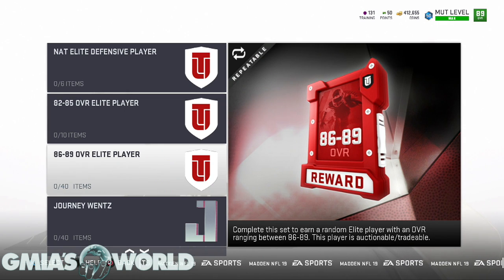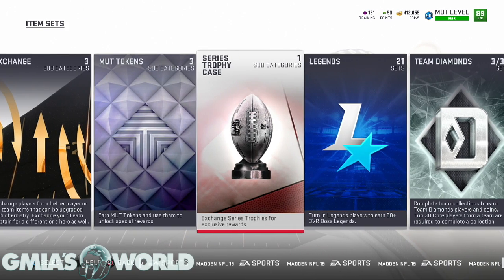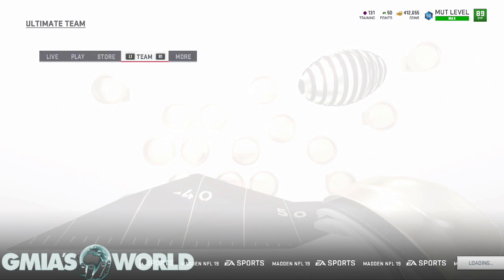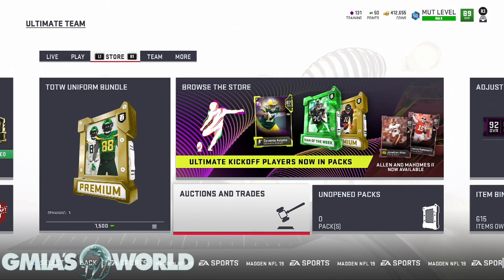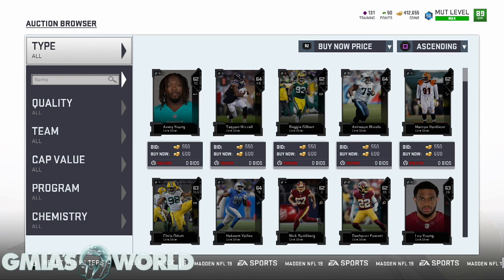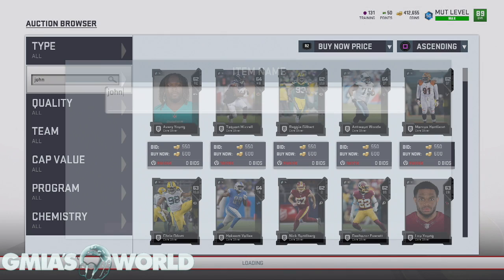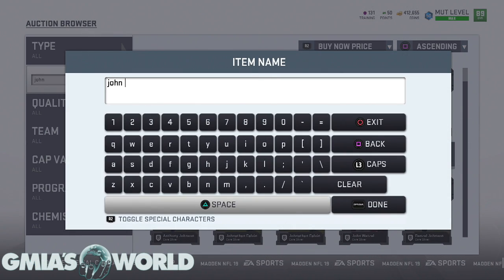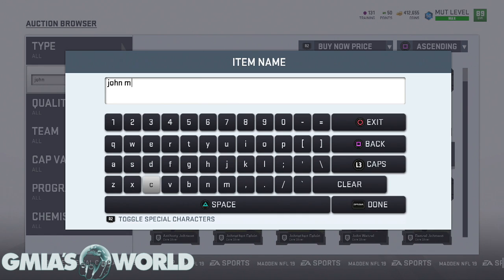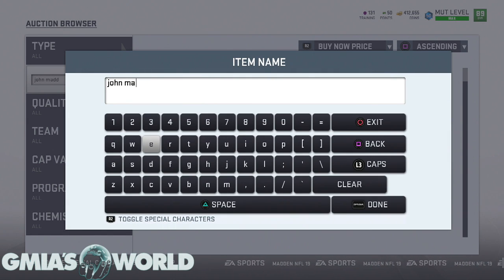It makes more sense for me to risk it on the 86-89 pack, make around 400k, and invest that into my team to make it overall better. If I want John Madden later, I can always go back and buy him from someone who realized it's useless — someone who isn't willing to spend 2000 training points to upgrade him. John Madden was going for 850k yesterday, and earlier in the year he was at a million coins. He's going to keep dropping.